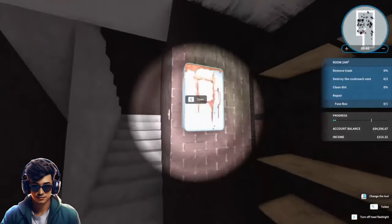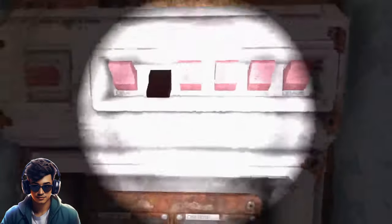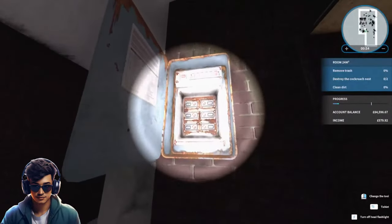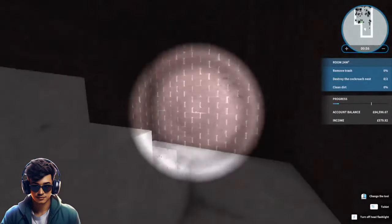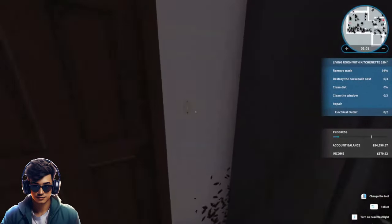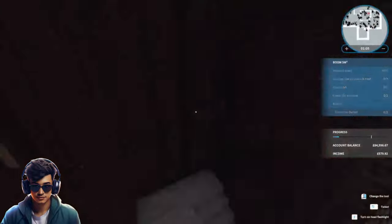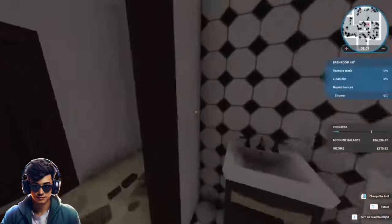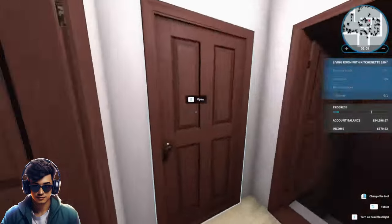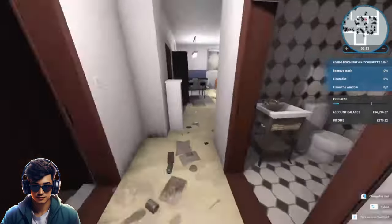Down into the basement — where's the fuse box? Here it is. Can we have a look at this? Let's shut the front door. Oh there we go, we've got some light again. Let's get the lights on. It is very dark outside.